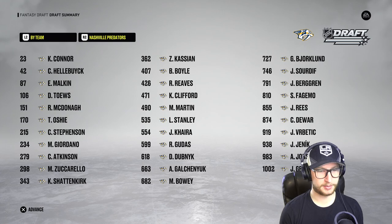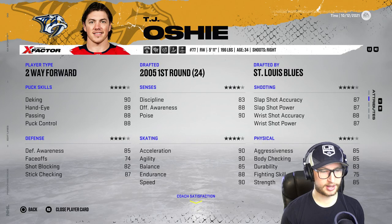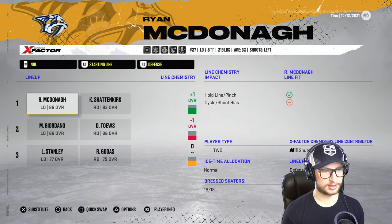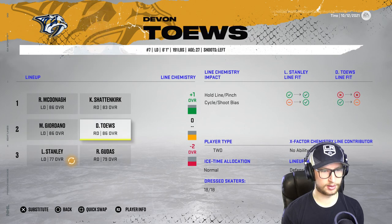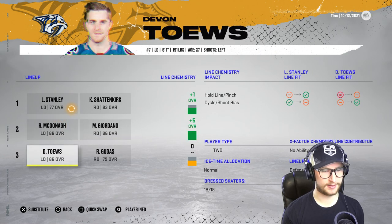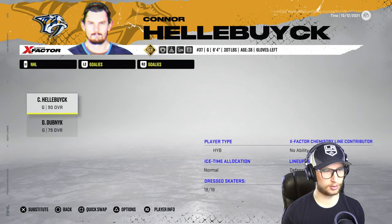There we go, that's our team. Injuries are already off, so we can sim right up to the regular season. TJ Oshie has 74 faceoff rating, so I'll play him in the middle - we get a plus-three on the first line which is wild. On defense, moving Giordano down gives us a plus-one. Moving Stanley up to the second pair gives us a plus-five with those two - that leaves a plus-one on pair three. Let's do that - absolute thing of beauty. Hellebuck and Dubnyk as our goalies.